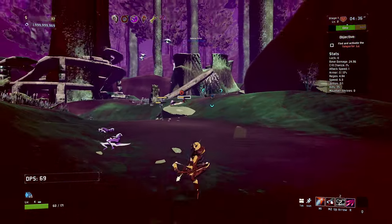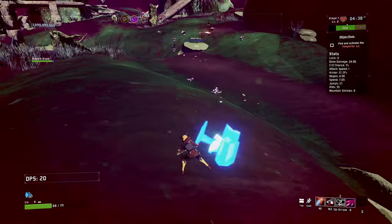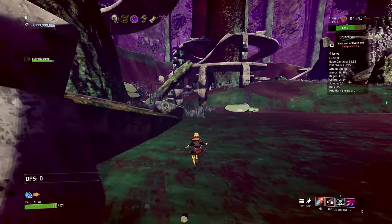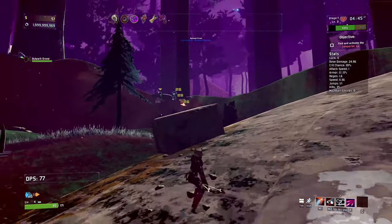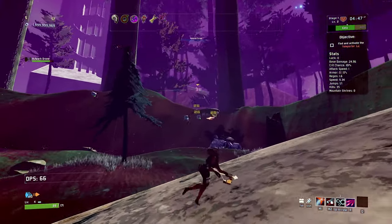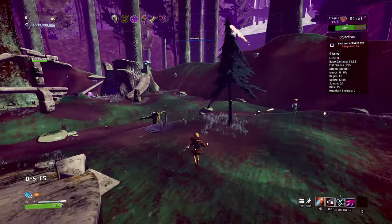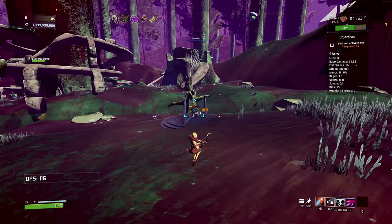I don't really want to use the teleporter yet because I'm pretty weak. Bulwark drone - I don't know what the Bulwark drone does. Teleporter's right here. The Bulwark drone's doing some damage - I didn't realise it did damage. Maybe when it takes damage, it deals damage - something along those lines. I don't think I've really used the Bulwark one before.